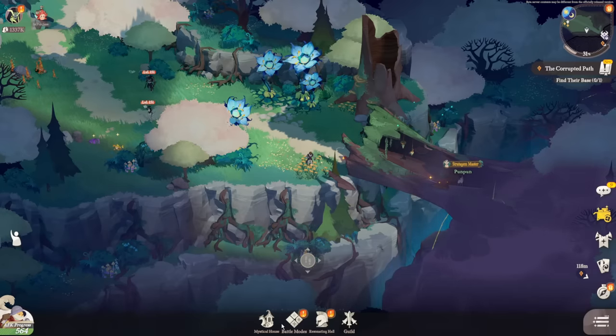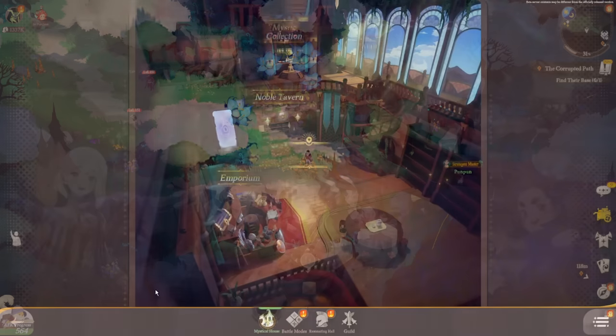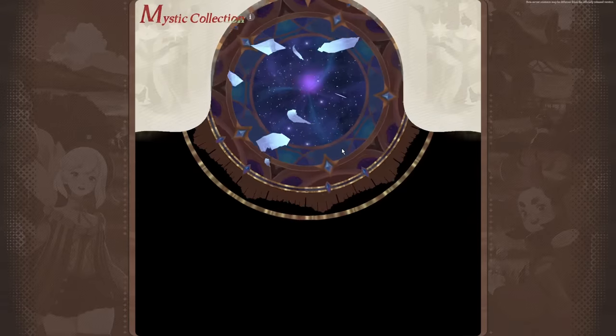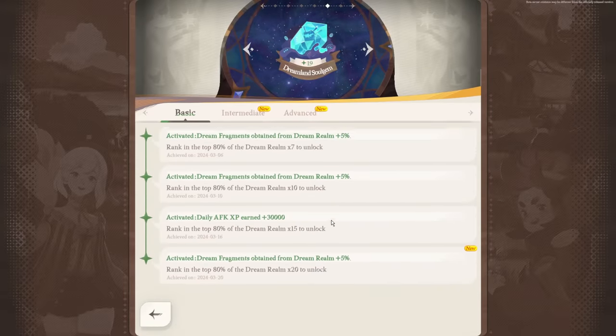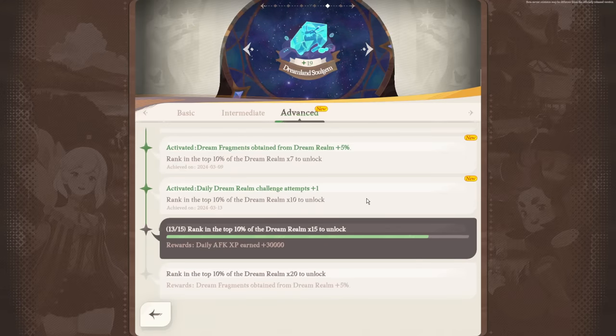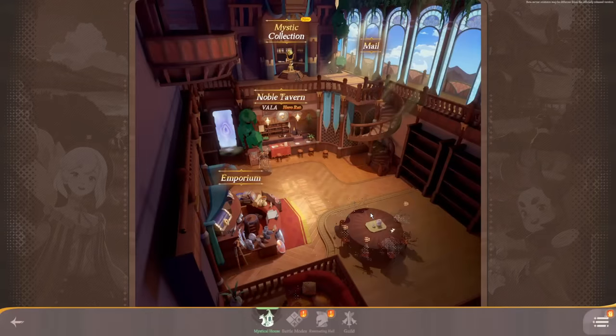Now let's jump into the mystical house, found in the bottom middle menu. Here you have your mailbox — where you get daily arena points and any compensation or maintenance rewards. You also have mystic collection, which functions like achievements: as you unlock more achievements through simply playing the game, you unlock different benefits and features without having to actively grind them.